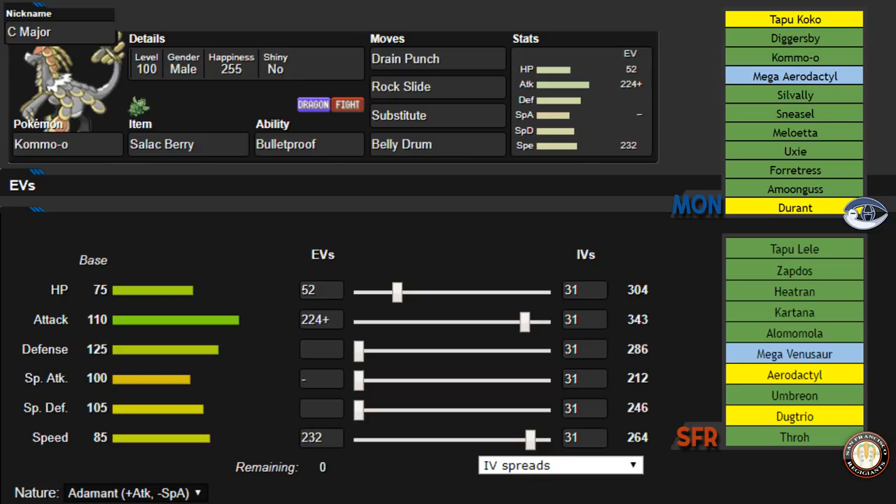Alamomola and Umbreon are huge setup targets for this thing. I've made sure that my HP allows me to take an Ice Beam and not get my sub broken by Alamomola, and I can set up a Belly Drum, then sub again afterwards if possible. If I've taken damage, I'm on even HP, so I wouldn't be able to sub again, but I'd be able to Drain Punch and get all my health back. And then if I've already eliminated his Scarfers, or if I'm behind a sub, I can Rock Slide and Drain Punch sweep through his entire team. Nothing on his team can take this thing once it's at plus six.